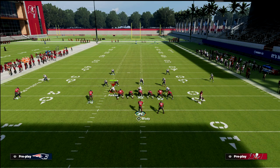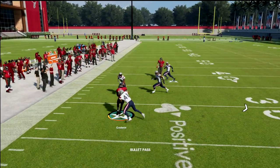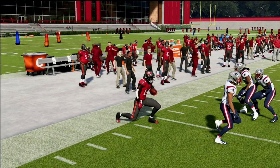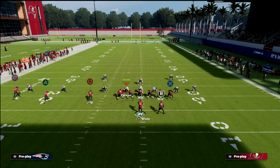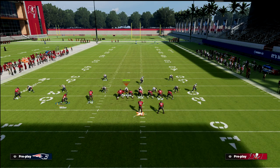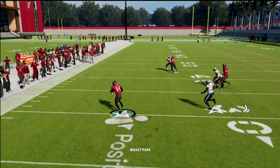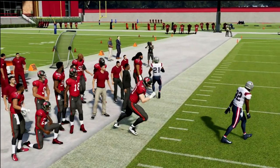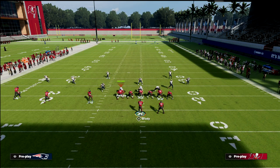Essentially what this is is wide cross. Your first read is the zig — if the zig is open, take it. The zig is one of the best routes in the game; it beats man and it beats zone coverage. Against cover zero pressure, if they're shading their coverage up, that whip you can almost always trust. It gets wide open and is really effective against man to man.